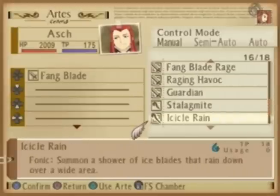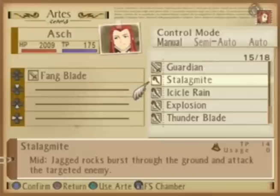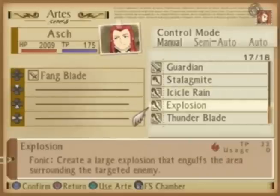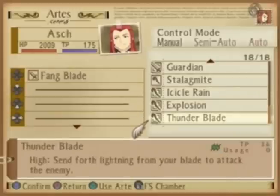He also has some spells. He has Stalagmite, which obviously Jade can use, but he has Icicle Rain and Explosion, which are Phonic spells that Jade can use if he steps in a field — but Ash can just cast them by default. And Thunderblade, which is a high level spell.